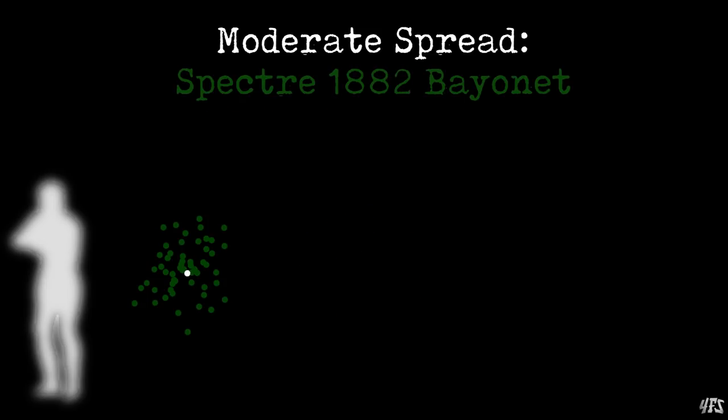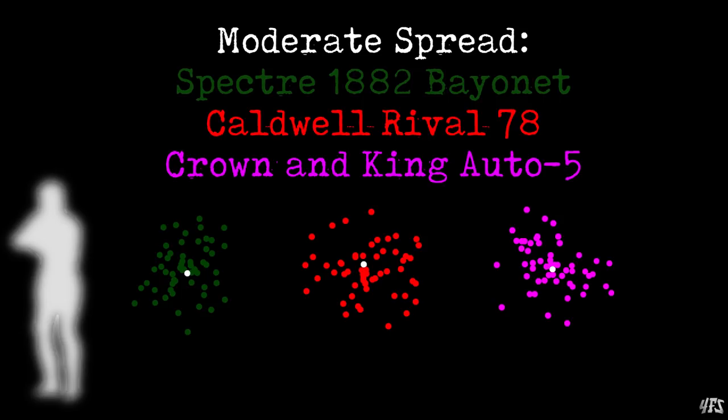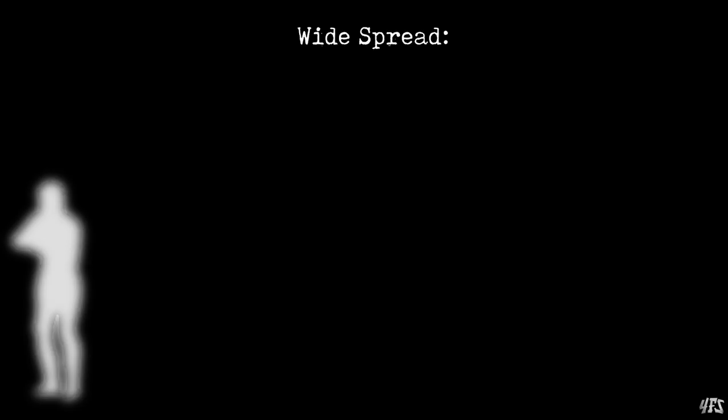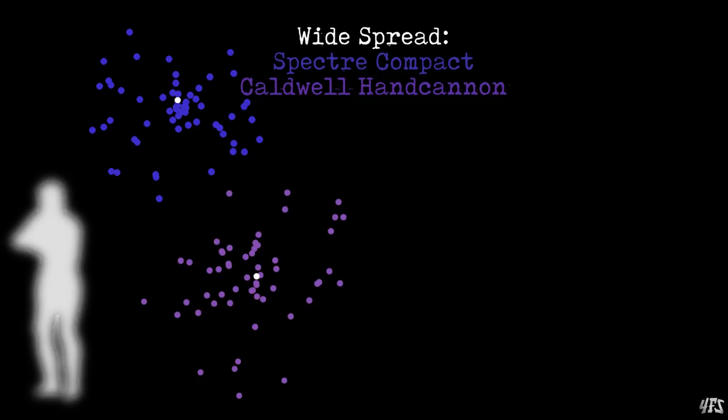Another surprise comes when looking at the medium barrel length shotguns. Both the Spectre Bayonet and the Caldwell Rival fit into this category and have similar spread patterns that encourage you to get in close before firing. What is odd is that the Crown and King, a supposed long barrel shotgun, also fits into this type of spread pattern. For a long time I treated the Crown and King like the Spectre or Romero in terms of power, but it is really closer to the Rival double barrel, just with more shots. The short barrel shotguns follow, and the Spectre Compact seems to have a slightly tighter spread than the Caldwell hand cannon, which makes sense because the fire rate and reload on the Caldwell hand cannon is just so much better.